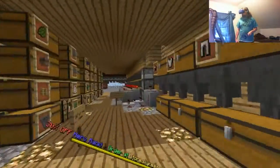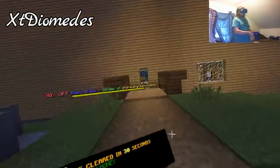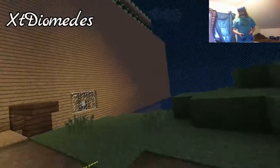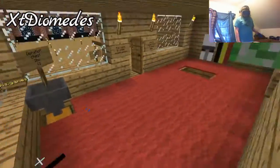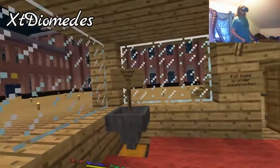On with the VR visits. We decided to give XT Diomedes another chance because last time I came here his door was closed. So let's go ahead and see what's inside. Donation chest - I should probably put something in there. I don't have anything on me at the moment but I'll probably come throw something in there.